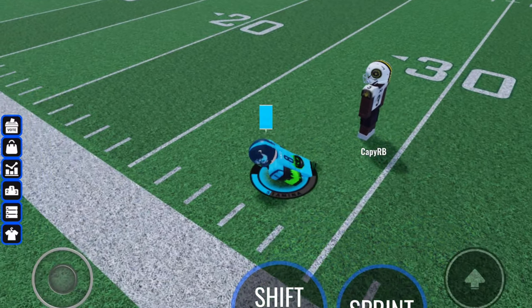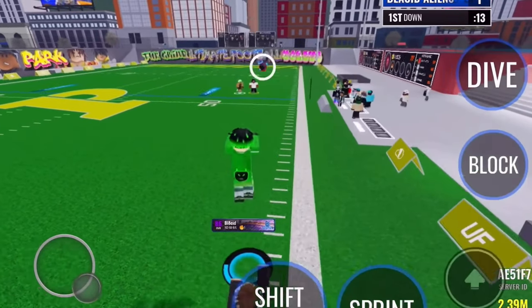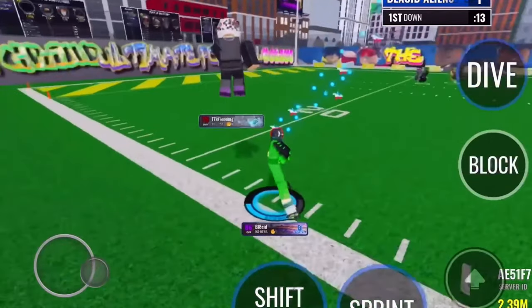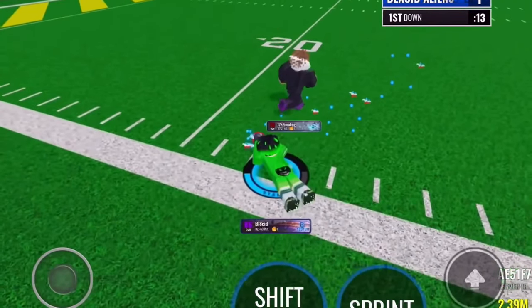If you want to mag the ball, use this technique: go into shift lock, rotate your camera about 90 degrees, then jump and dive. It gives an extra boost of reach occasionally and is very helpful. If you want some help with reeling, here are two clips showing two simple techniques.